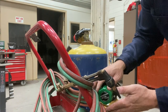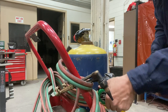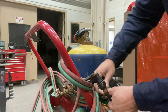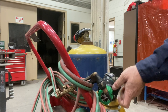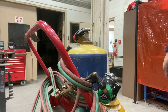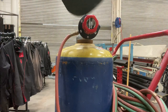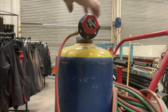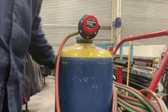Now I'm going to back out the regulators all the way. It's important to do the regulators last so you make sure all the oxygen and acetylene are out of them before putting it away. Decrease the oxygen regulator all the way out, then come over to the acetylene and back out the acetylene regulator all the way. This system is now off and safe for the next person to come over and use.